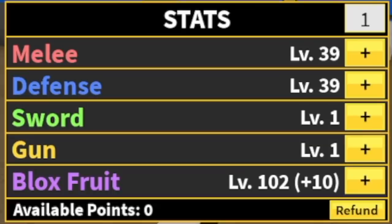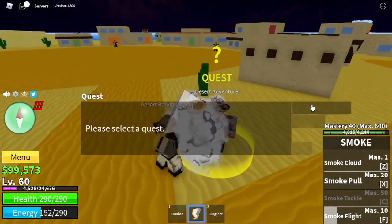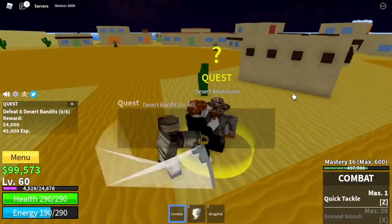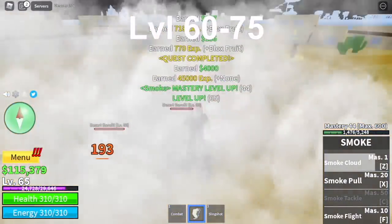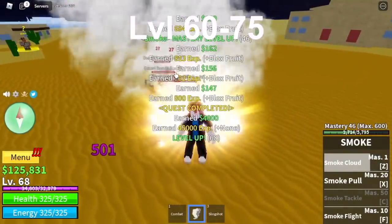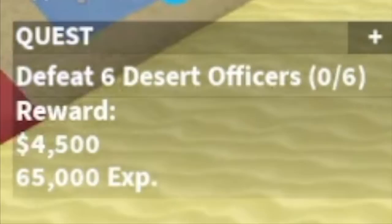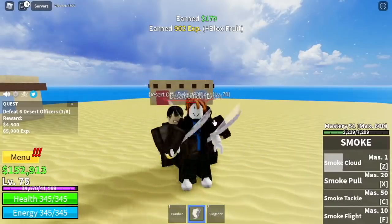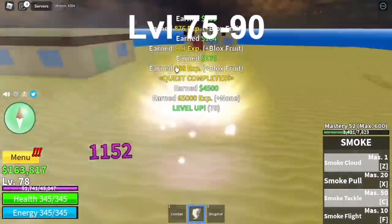Stat check: melee 39, defense 39, 100 blocks fruit. Next area is the desert, where we're going to start with the desert bandits — elemental or Logia effect. At level 75, we got the desert officers. By this time, we've unlocked our final skill, the Smoke Tackle. Again, elemental or Logia effect, which makes it easier for you to defeat your enemies.